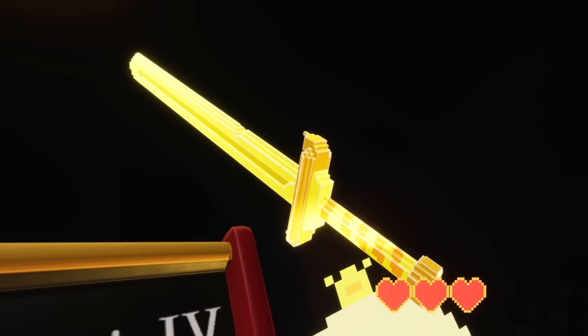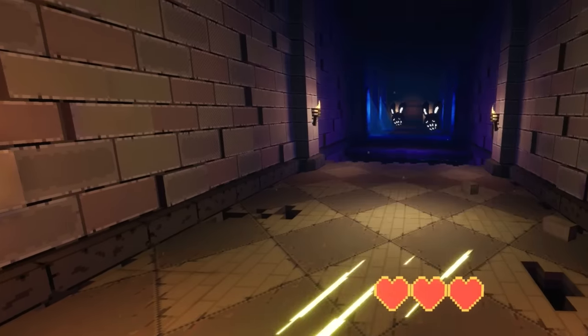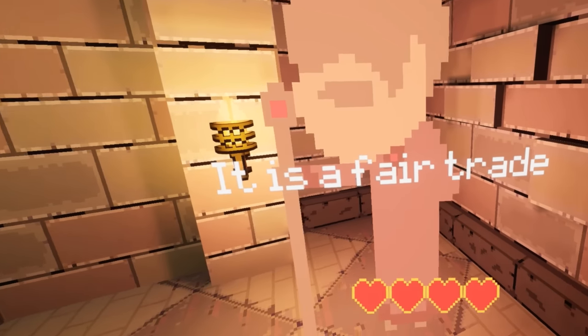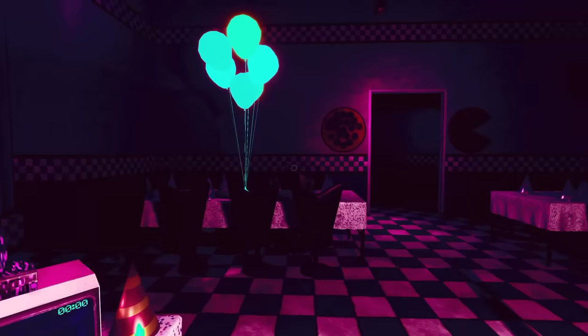After touching the player, the princess transfers them inside the game, where they take up the sword and continue the adventure in first person. At the end of the stage, we meet the king, who exchanges the Vanny mask for a Glitchtrap plush.